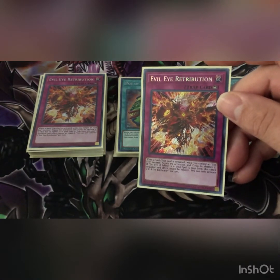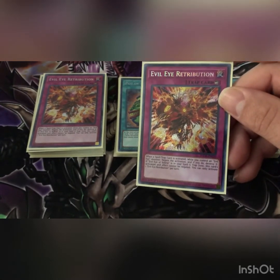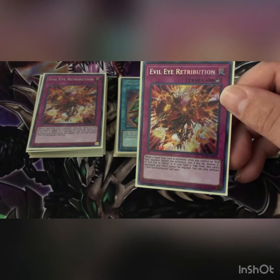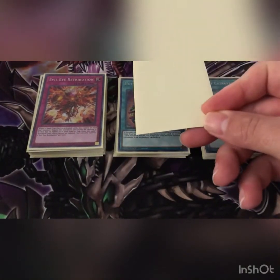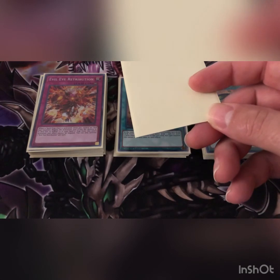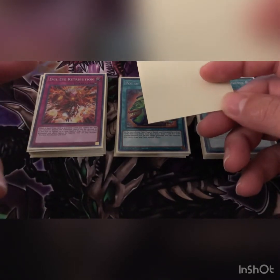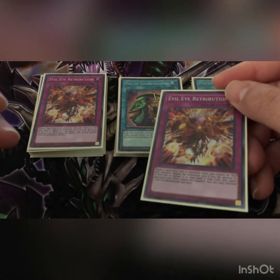Next we play two Evil Eye Retribution. When this spell or trap card is activated and you control one Evil Eye monster — they activate a card and if you do, destroy it. If Evil Eye Selene is in your spell/trap zone, this card's activation cannot be negated. So you set this, have your Serziel with Selene — they try to make a Borreload Savage Dragon and say no with their counters — you just flip this and say 'get that out of here.'